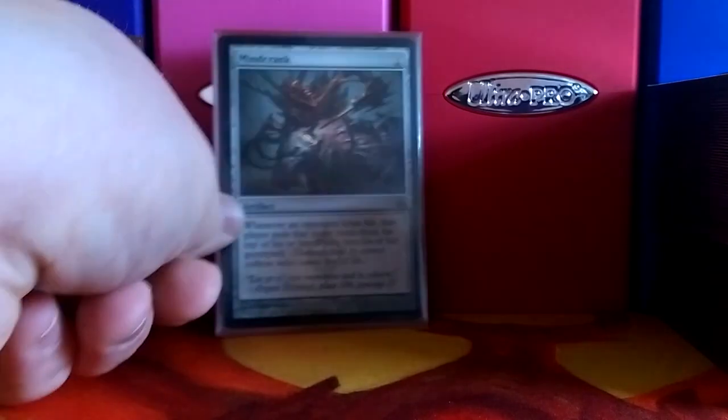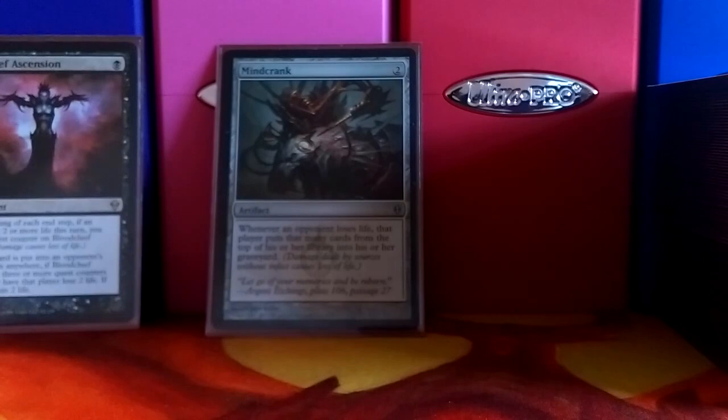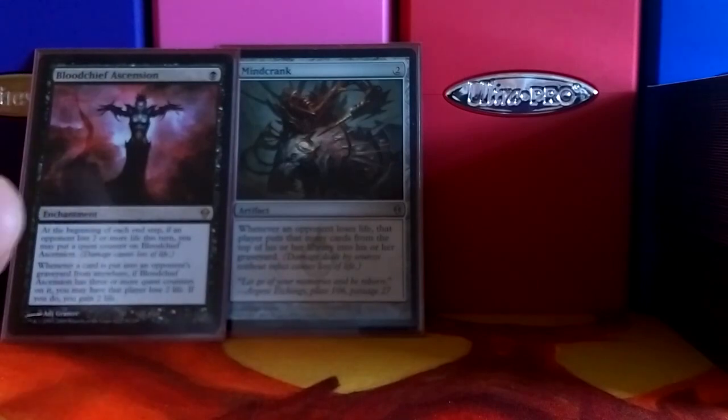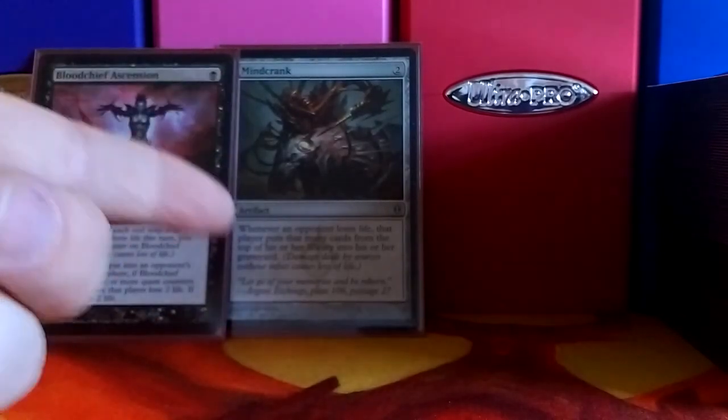And Mindcrank is the last card in the deck. It says whenever an opponent loses life, that player puts that many cards from the top of their library into their graveyard. With Bloodchief Ascension, that is an infinite combo that mills everybody at the same time. What it does is — say they cast a spell and it goes to the graveyard. They'll lose two life and mill two. Two cards went into their graveyard, so they will lose four life and then mill four. Most of the time they will die due to damage before they mill themselves out, but it's just fun. It goes infinite and there are a lot of ways to get the combo out.